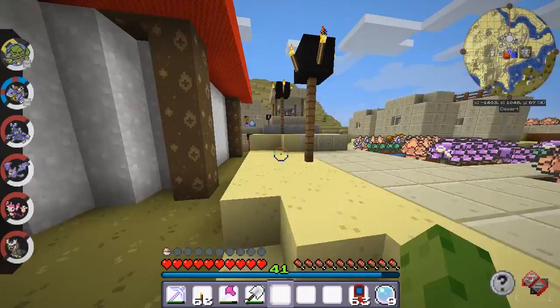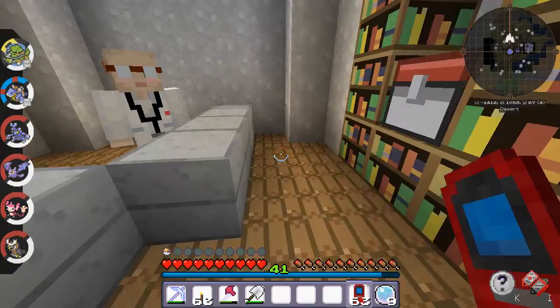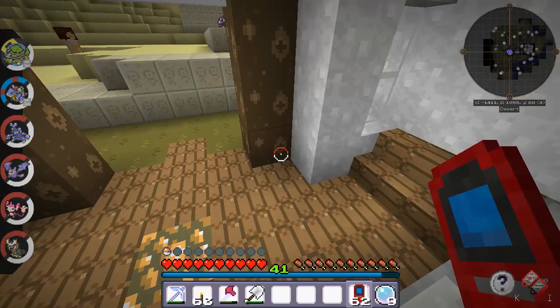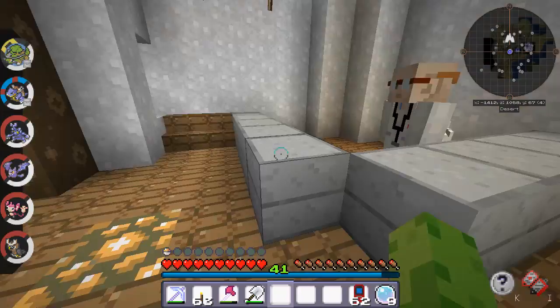I grabbed myself — you can see my bar here — I grabbed a stack of PCs in the creative inventory, and I'm just placing them in all the Pokemon Centers I find, because for whatever reason the Pokemon Centers aren't spawning with them, and it's kind of a critical Pokemon Center component. I know I gave everybody a PC in their starter kits, but it's kind of dumb that the random Pokemon Centers that spawn don't have them, so as I'm finding Pokemon Centers, I'm adding them in.